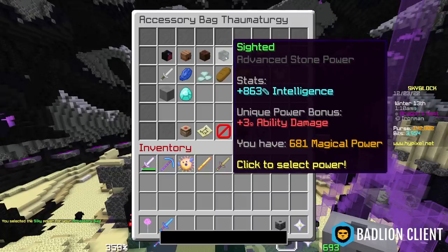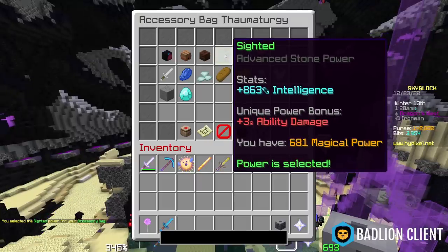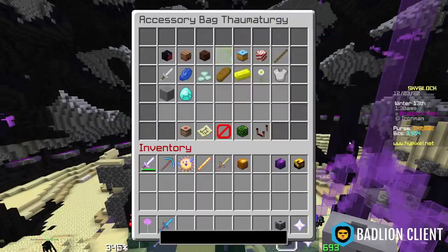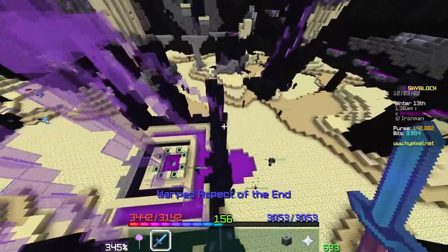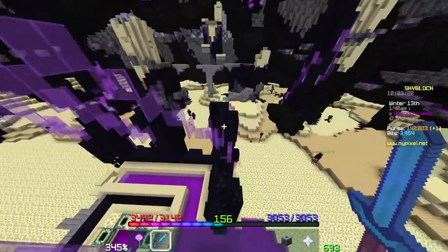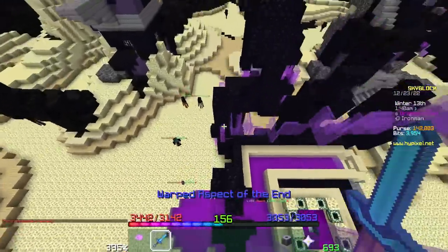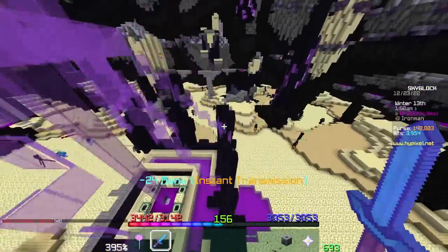So let's talk about Sighted. Sighted is the second best power stone in the game for intelligence. With 681 magic power, I get 863 intelligence and 3 ability damage. You get the Ender Monocle by killing Watchers — you need nine of them. It doesn't take long at all. They're literally worth about five coins on the bazaar; the market's completely flooded.